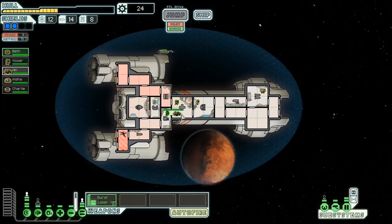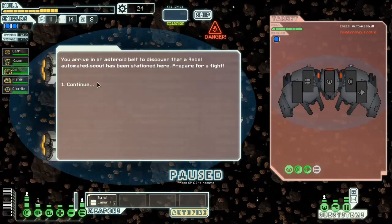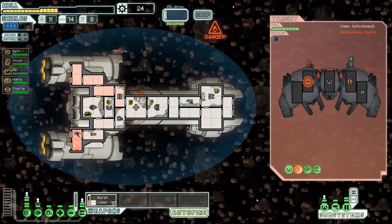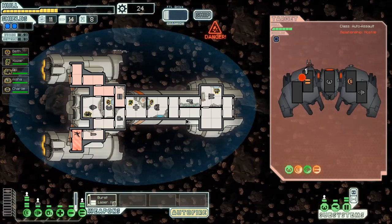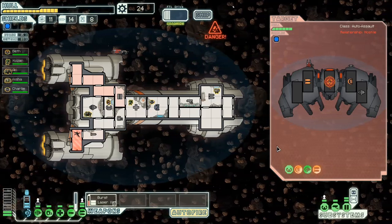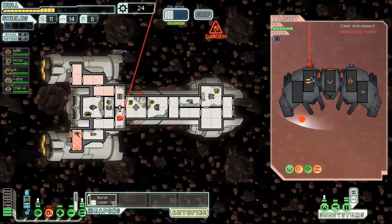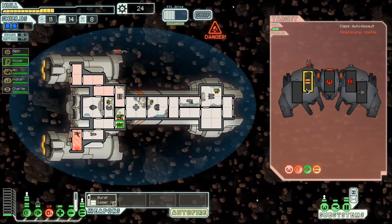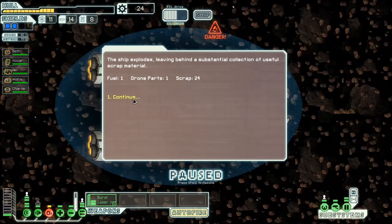I'm going to be able to knock these guys out and get some combat experience. Good job Beth, and whatever your name is, Aki. Another freaking drone ship. That is not actually too scary unless they start ironing my shields with the heavy ion, which would not be great. But if it's a slow-charging ion weapon, I might be okay. As long as I can just not get beamed while my shields get knocked down. Like that - exactly what I didn't want. So 24 more scrap. Systems are okay.